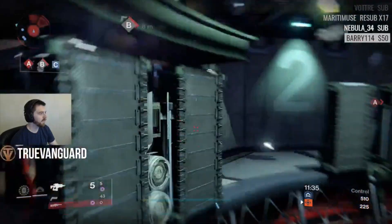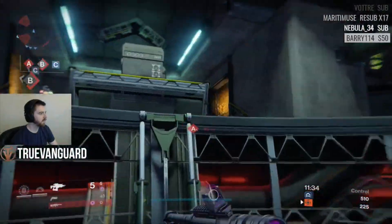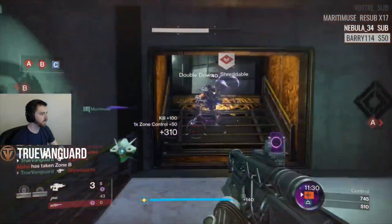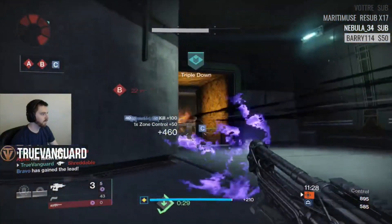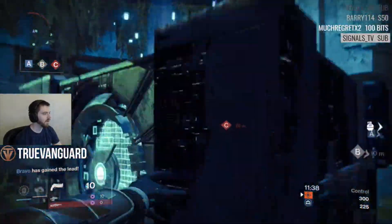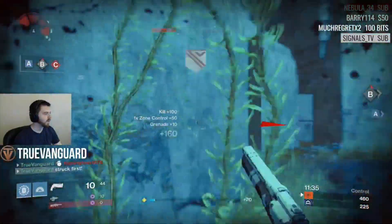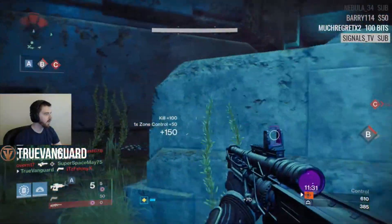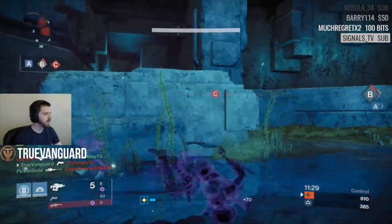What is going on guardians, and welcome back to another Destiny gameplay video. In this video we're going to be talking about the Memory of Felwinter artifact, which is actually available this week for you to purchase with a token there at Felwinter Peak. I did manage to snag one — it's something I've never played with before. I know it's been out for a while and offered a couple of times, but I've never been interested enough to commit to buying it.